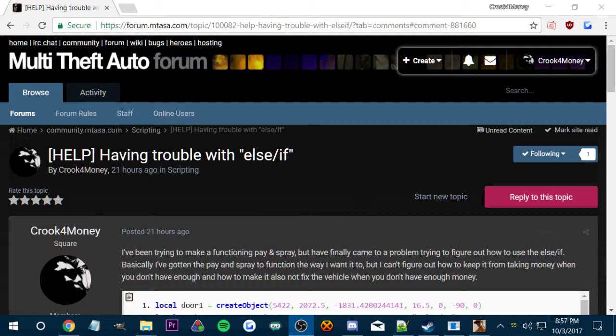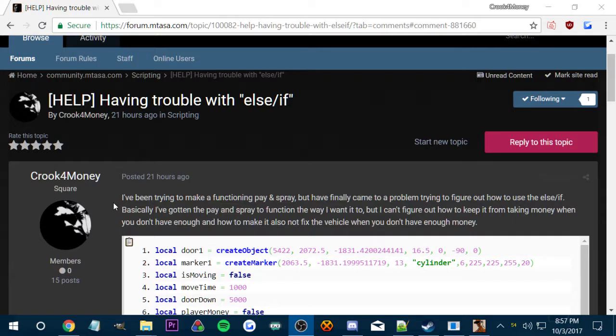Basically I need help with an else-if situation. What I want to do is in the pay-and-spray, have a cost — so if you have $200 you go in there, it's true, you pay the $200 and get your vehicle fixed. If you have less than $200 it won't fix your vehicle and it'll say you can't fix your vehicle, to notify that you don't have enough money.